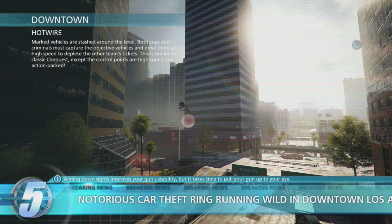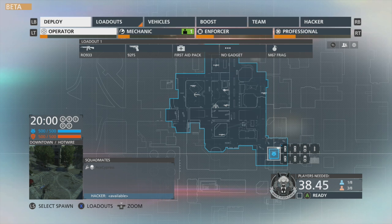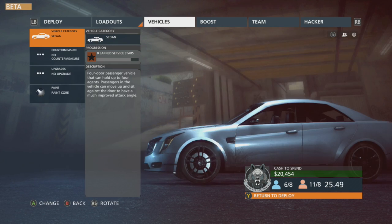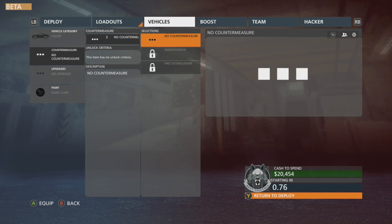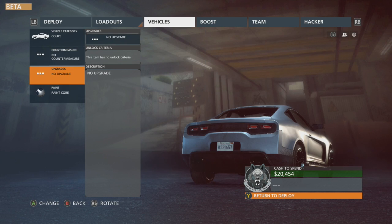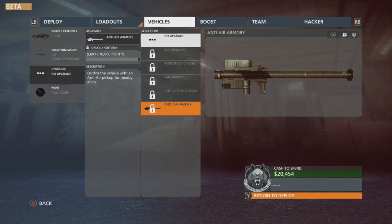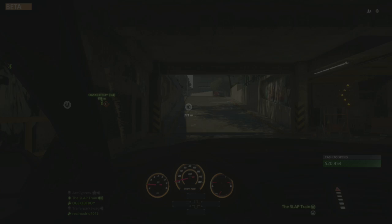We're gonna hop into a game here. Battlefield Hardline — I've been waiting for a long time, this is the cops and robbers style. High speed chases across downtown Los Angeles. We're going to pick up the Operator class. We picked a perfect lobby — this is actually the start of the year. I'm very close to earning a service star for our sedan, already got one for the coupe. This almost kind of mimics a Mustang. We do have the ability to unlock a smoke screen and fire extinguisher after using the vehicle for a certain amount of time.